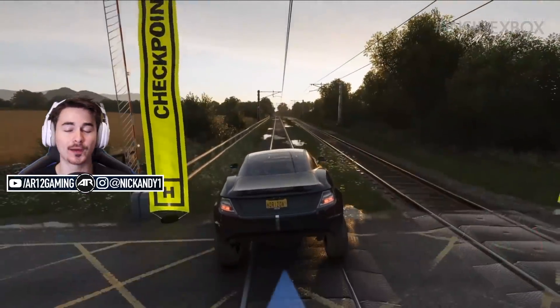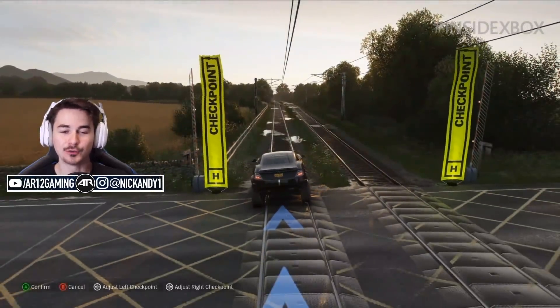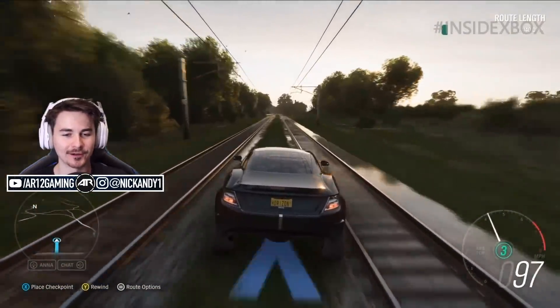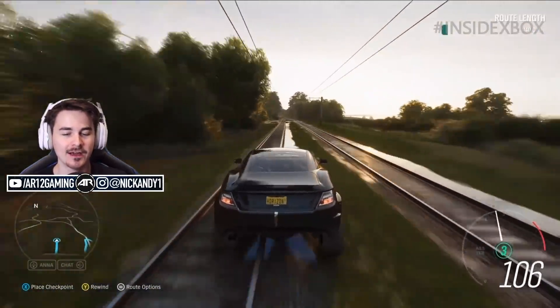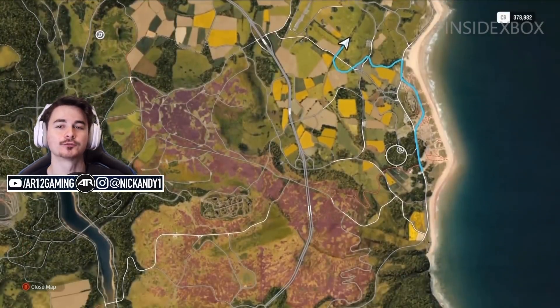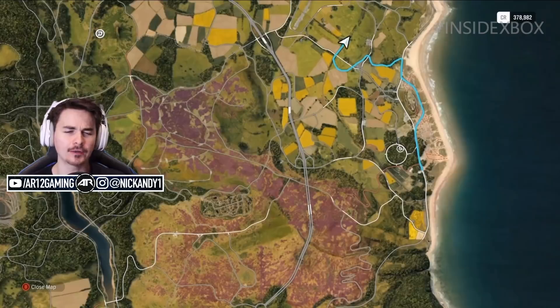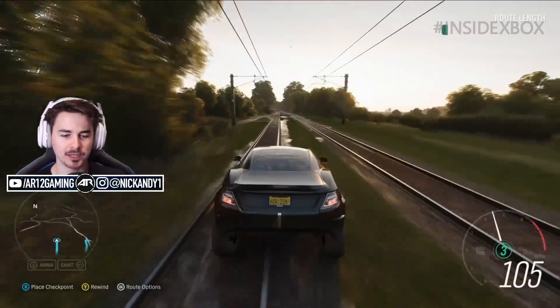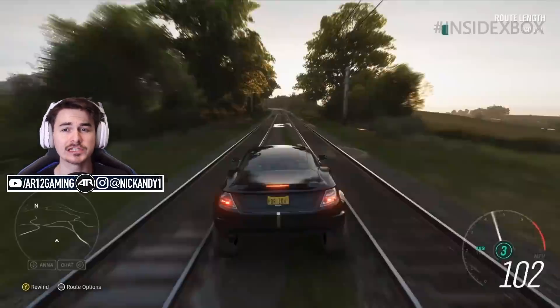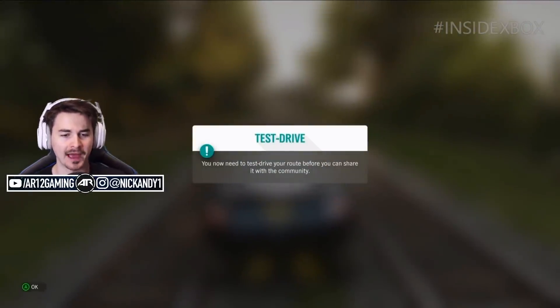You could make an entire loop around the map or have some crazy fun with it. I'm very interested to see what you guys create. One thing you cannot do in the route creator is place props — I was thinking you could place jumps or guardrails to stop people cutting corners, but that's actually not possible.